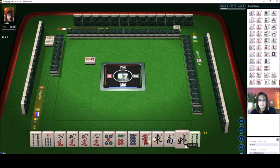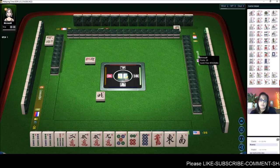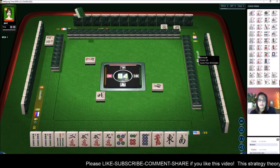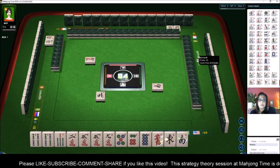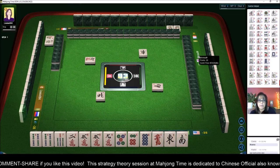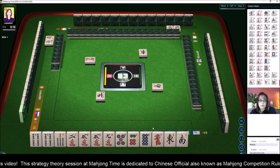Six — there we go. We're going to discard that. Another thing we could maybe try is all pong and all simples. We have three discards to get there — well no, we have a nine so we'd have to discard that too. That decision would mean pairing up all the simples for four blocks and a pair — a long way to go.